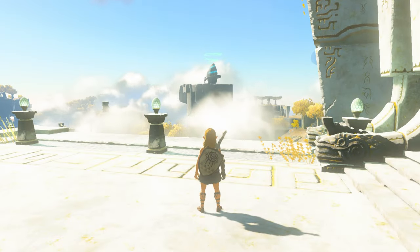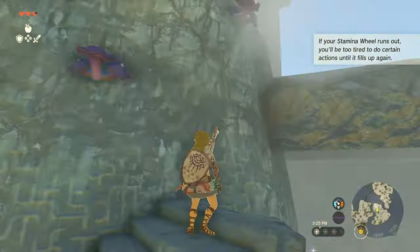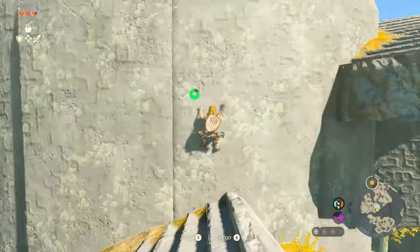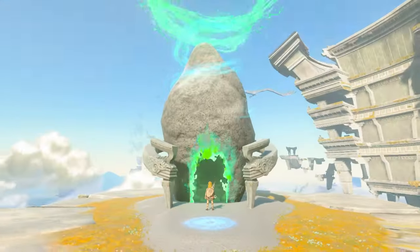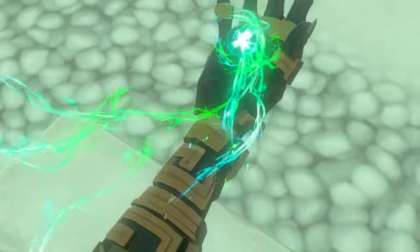The first one is easy enough to see — just walk towards it from the Temple of Time. Head towards the shrine, you'll find a stairway leading up to the entrance. Once inside, you'll get the Ultra Hand ability. This allows you to manipulate certain objects in the world and attach them together to build vehicles, solve puzzles, and a lot of things in the game require it, so it's best to get yourself used to it now.